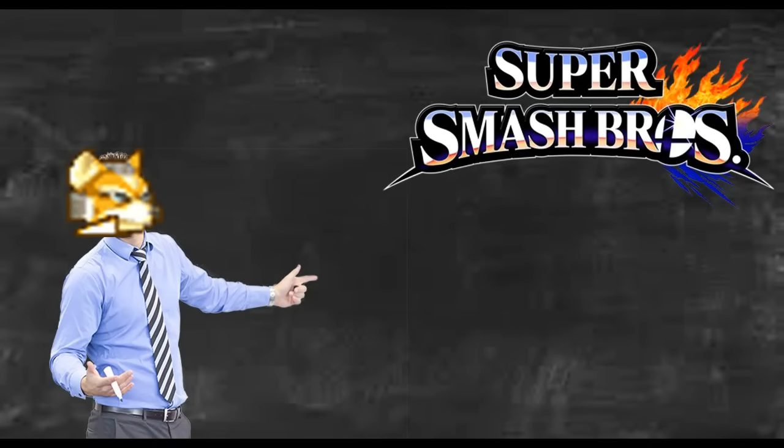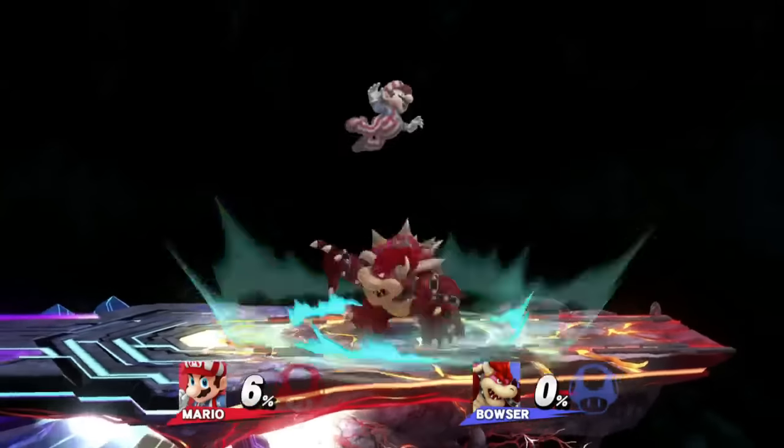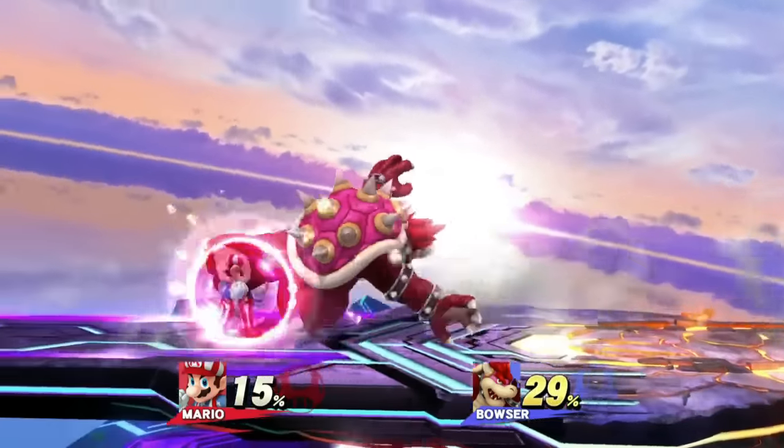Pivot Grabs have many excellent uses in competitive play. The most common uses are: running away from an adjacent opponent and pivot grabbing, which is an excellent way to punish a roll, and it's fairly safe on whiff too.